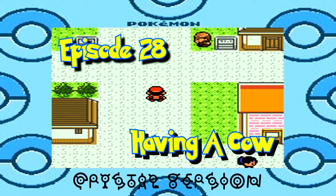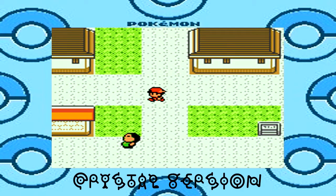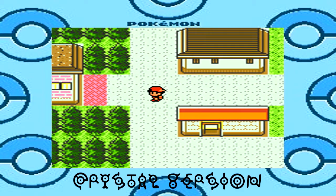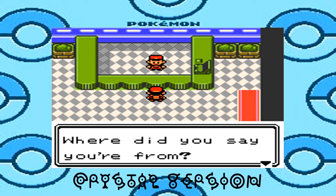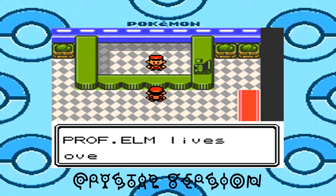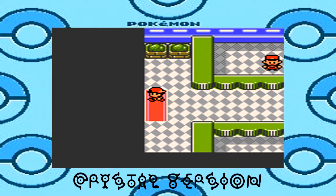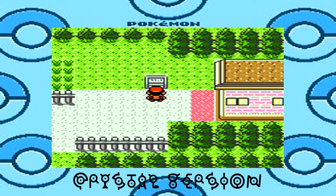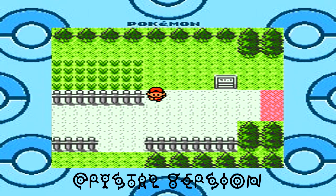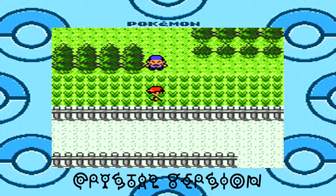Hey guys, NDTV here with some more Pokemon Crystal. Last episode, we finished off our side questing and backpacking stuff because we got Surf. Now we're gonna move on and head over to Olivine City because that's where we need to go next. We can either go to Mahogany Town or Olivine City, but I'm going to Olivine City because that's more stuff — the next two gyms are that way.